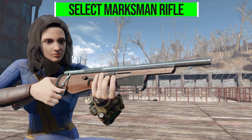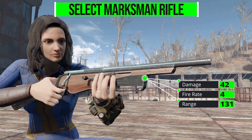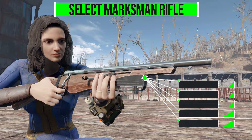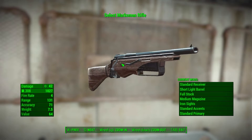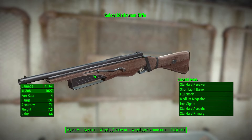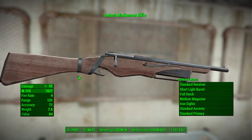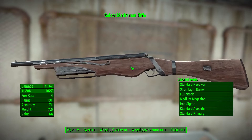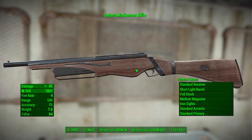The Select Marksman Rifle in its most standard configuration deals 42 damage with a .308 round, a firing rate of four, range of 131, accuracy of 71, and a weight of 7.5. It's a very weird, odd-looking gun but very well made — I really like this design. The texturing and modeling have a lot of great details all over the place, and it's custom animated.